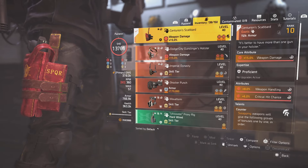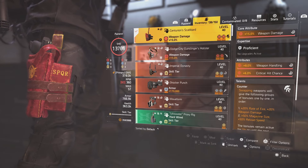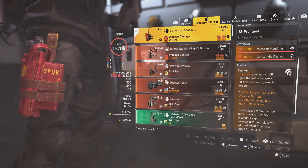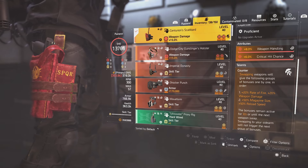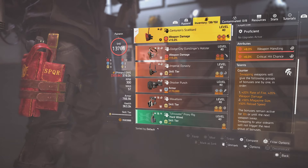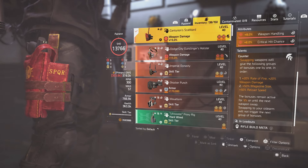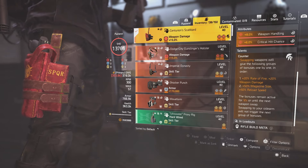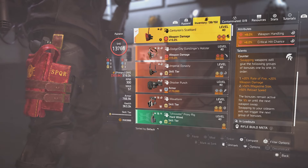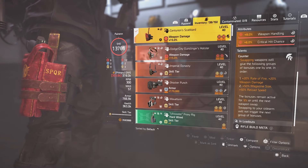For the holster, I'm using the new Centurion Scabbard. It has weapon handling and crit chance. Swapping weapons will give you the following groups of bonuses one by one in order: 20% rate of fire, 20% weapon damage — so already you're up at 60% — then 50% magazine size and reload speed, and rate of fire goes up as well. This bonus remains active for 12 seconds or until the next weapon swap. Swapping your sidearm will not trigger the next group of bonuses. Just bounce back and forth between two good weapons and you've got it made.